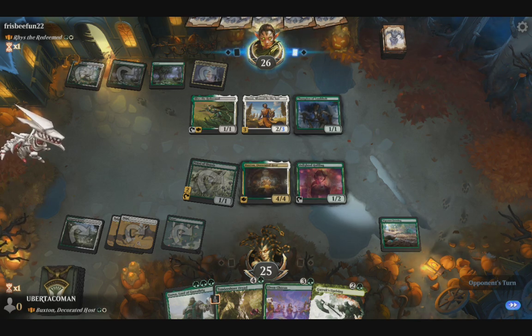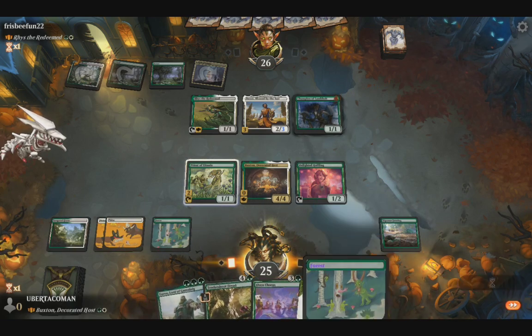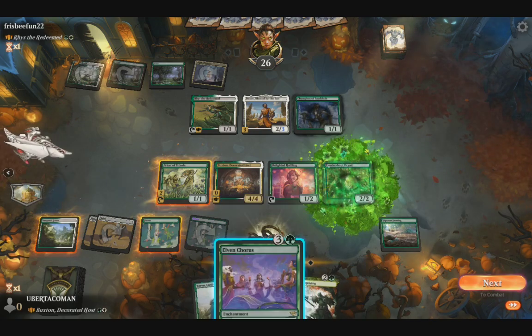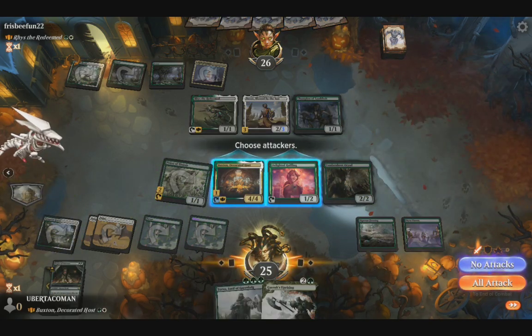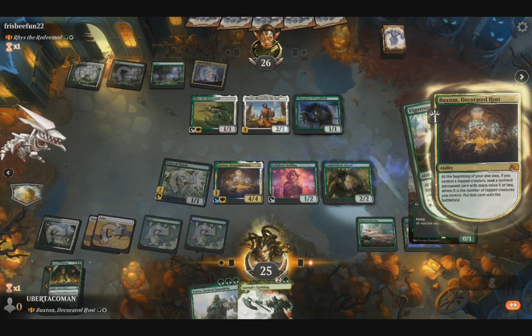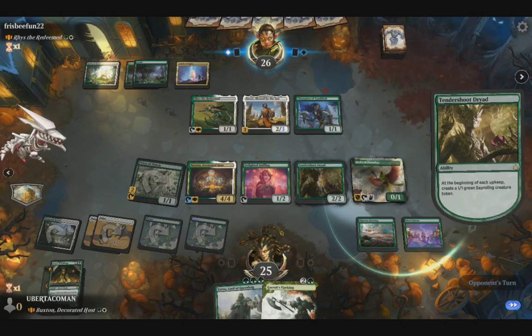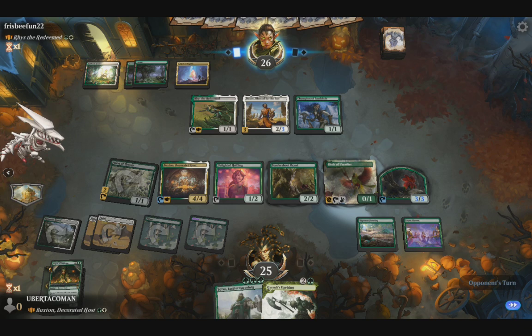I like the forest. Tendershoot Dryad will destroy us. Another attack. I could be in the beach upkeep — they had a 1/1/7 token from the Tendershoot Dryad. I mean, that's gonna trigger each turn.